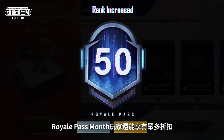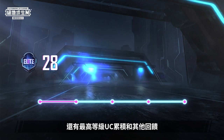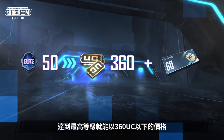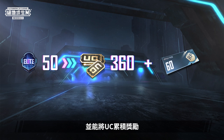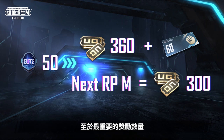Besides this, with Royal Pass Month, players will enjoy many discounts, max rank UC rollover, as well as other perks. You'll be able to purchase the Royal Pass Month for under 360 UC by attaining the max rank, and use the UC rollover rewards to roll it over into the next Royal Pass Month.